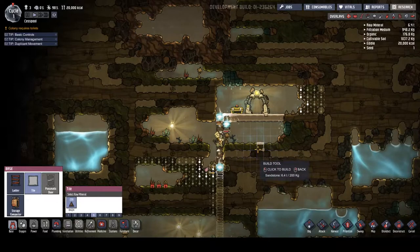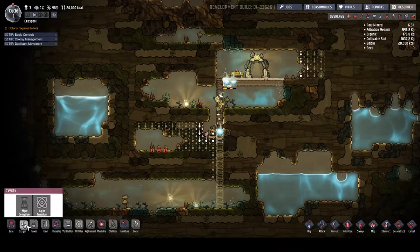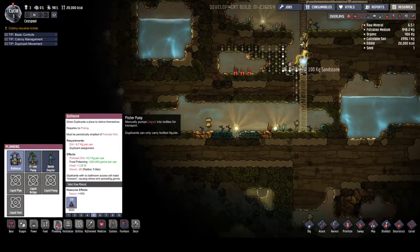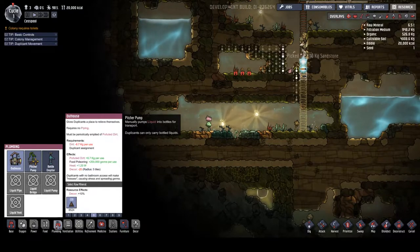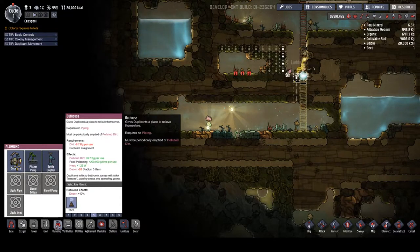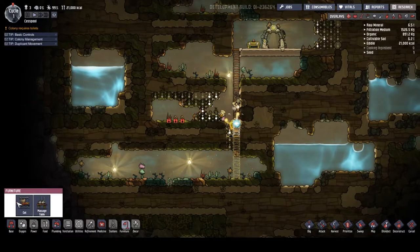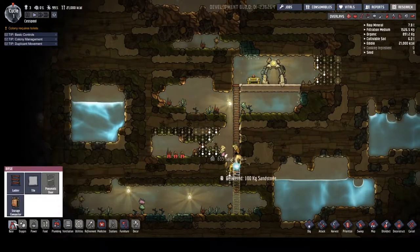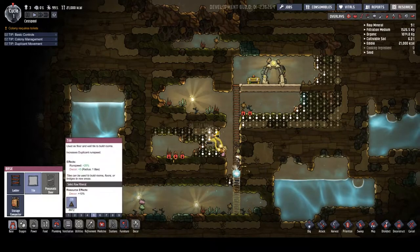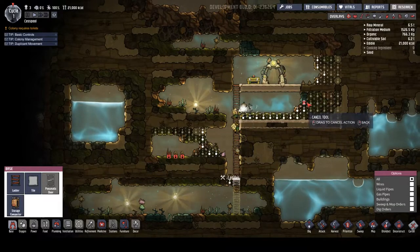Tile there. Need an outhouse eventually. What is this — a pitcher pump? It's interesting. So we need an area for the house, yeah, outhouse. They're also going to need beds. So if we have them dig out this area, tile there. We don't want them digging that — that's our breathable rock.